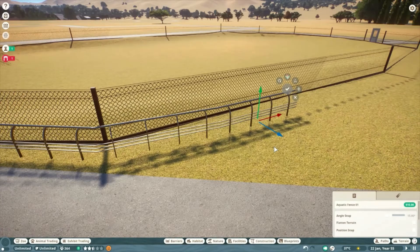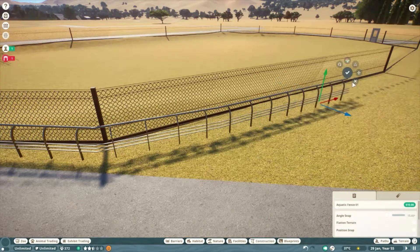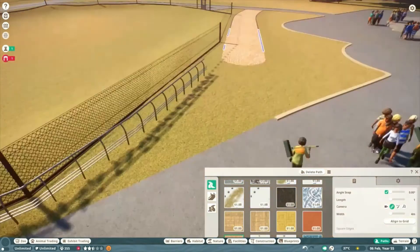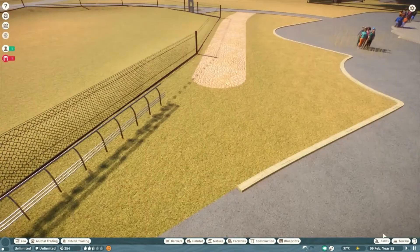Basically you can walk around the whole habitat, except for one point where there's a little shelter for the kangaroos to be inside.